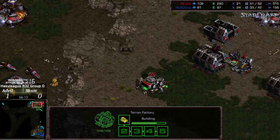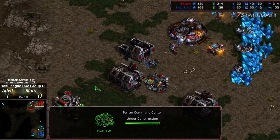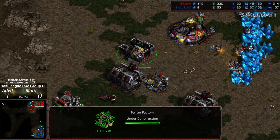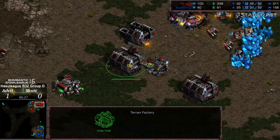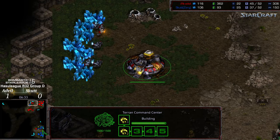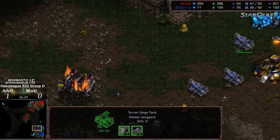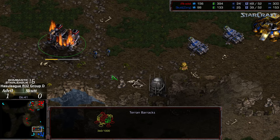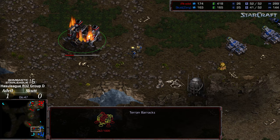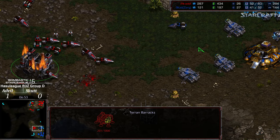We do have a single siege tank and two Marines. Scut actually still has the worker lead — or I should say the worker lead, not the supply lead. Factory being added on to Advil's side of the map. Mines being covered. Advil still playing extremely defensively. And a third siege tank going to seal things in for Scut. Big supply lead, and this is very reminiscent of game one — except this time it looks like that barracks is going to fall. Marines sacrificing their lives for the cause.